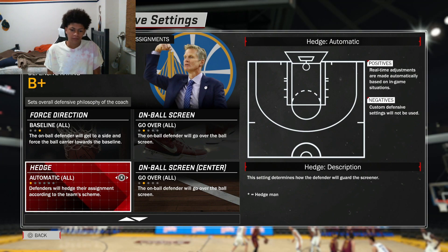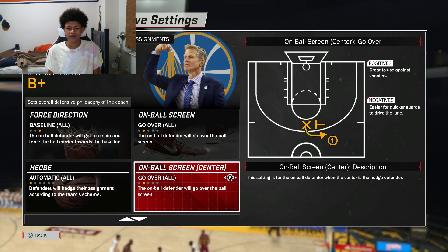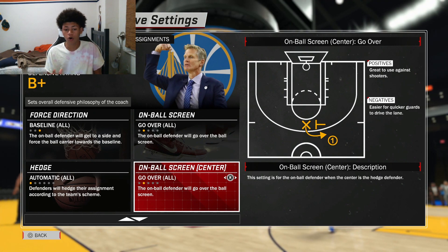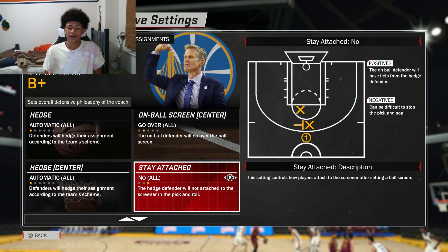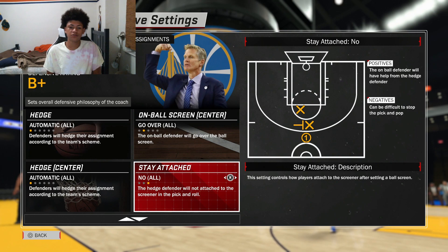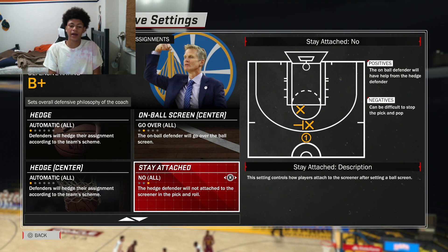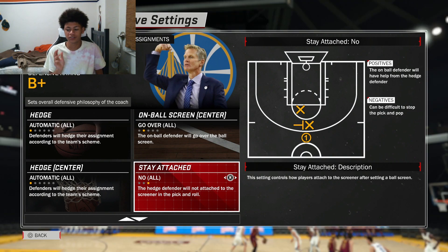Hedge doesn't really matter that much — keep that on automatic. On-ball screen for the center: same thing, always go over, because you don't want to go under since he'll shoot over you easily. For stay attached — this one does matter. Do not stay attached. If you're in zone and stay attached, you get caught in the screen, the guy shoots it in your face for a three or mid-range, or they blow by and break down your zone. Do not stay attached — this is one of the important ones.